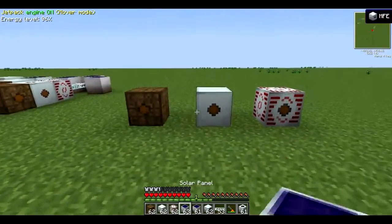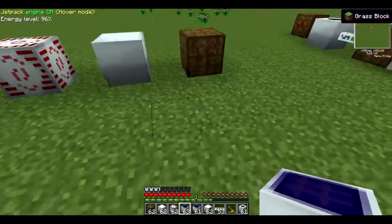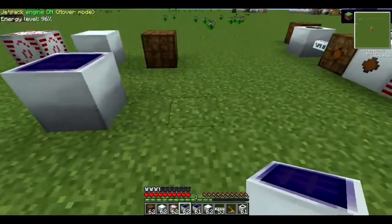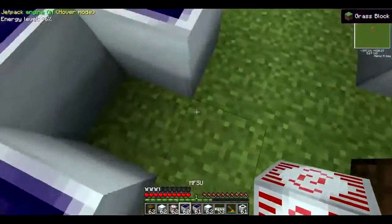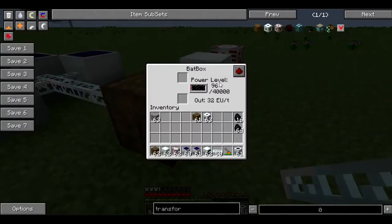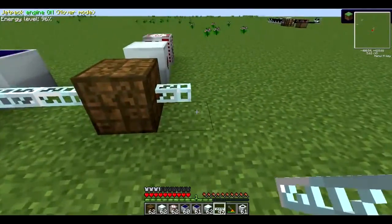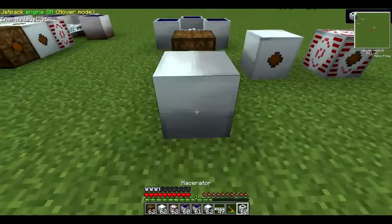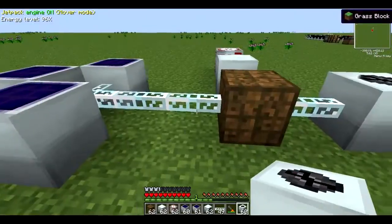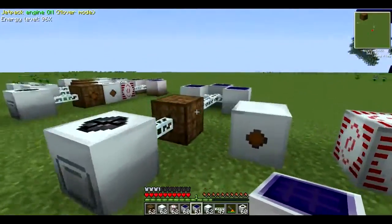So why in the world do you need to store power? Well, one of the major uses is for you to combine power sources and put them into one place. In this sense, I put multiple solar panels and I'll wire it to the BatBox which is now charging. So you can put one cable out to power your machinery like that. Alright, so that's the general use for these three things here.